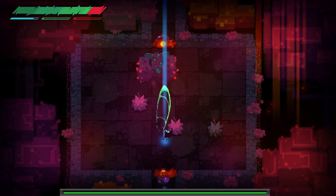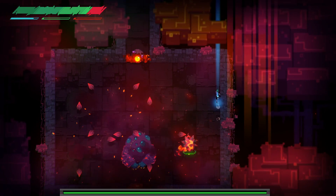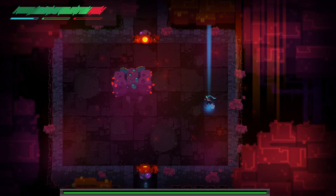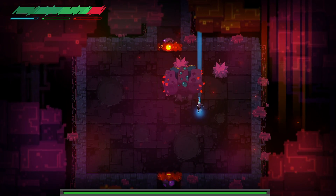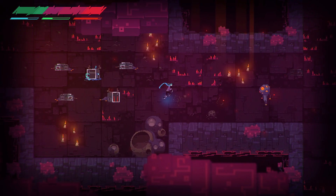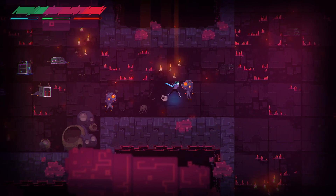The boss fights are much better, each being uniquely designed and giving you a brand new experience every time. Each boss has a specific way to be defeated, so the boss fights are almost like a puzzle of sorts. Overall, the gameplay feels solid especially in the combat department, with my main gripes being the lacking enemy variation and no real use of the HD rumble on the Nintendo Switch at all.